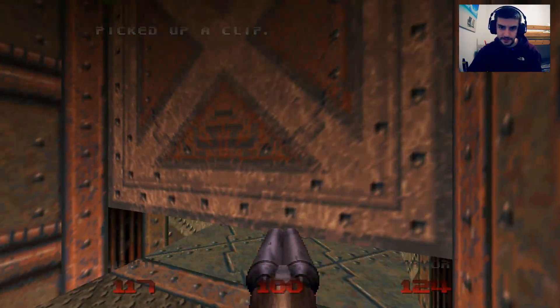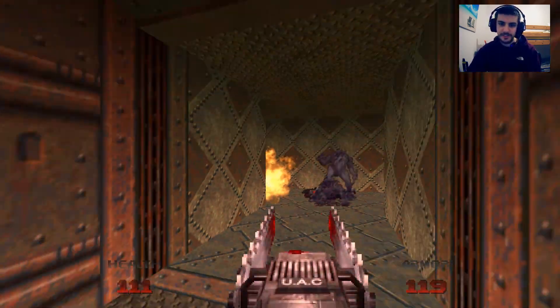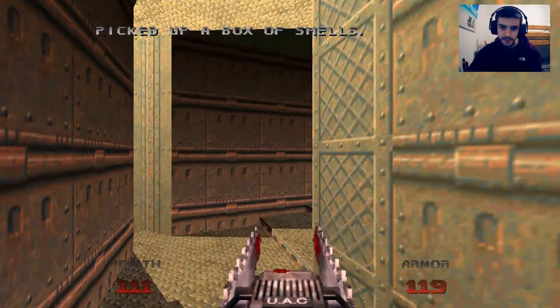Go down here, bloop these barrels. Okay, no, I didn't look. I'm gonna try to bloop the imp and the barrels. Look at that - bloop the other imp off the barrel.